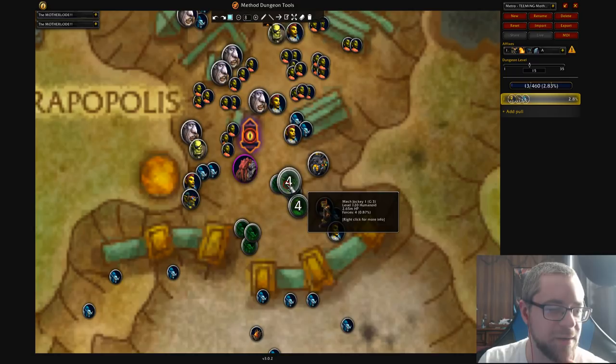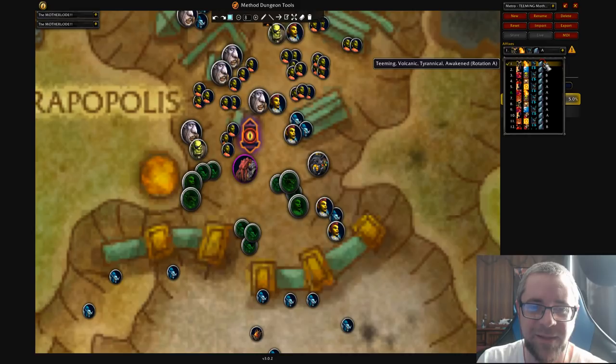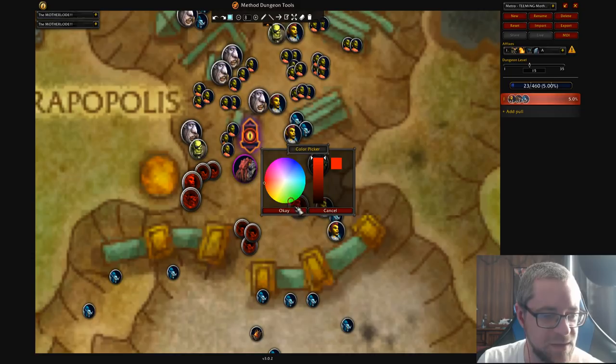We might actually do that — we could probably just get these three together here. It depends if it's Teeming Fortified, which is one of the combos. So we have either Teeming Volcanic — that's a really, really easy week, but it is Tyrannical, so it's a bit tougher. And then we also have Teeming Quaking and Fortified, which is a much harder week. Either way, I think this is probably what we would recommend. I've been setting the packs that we're going to lust on with red.